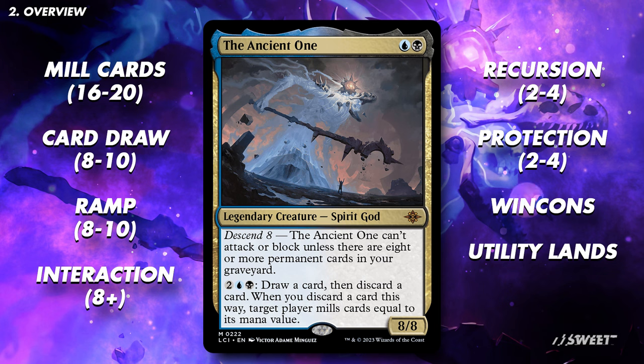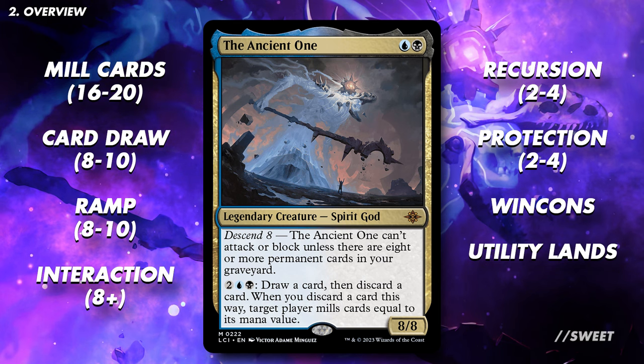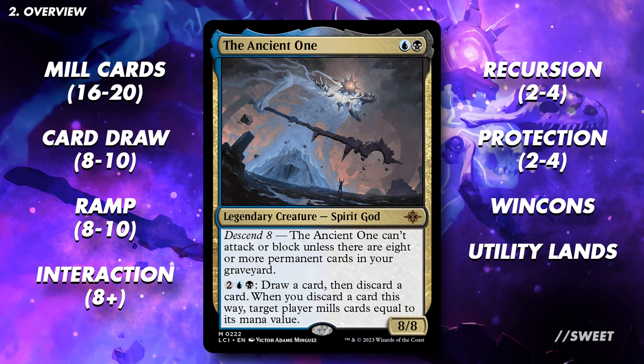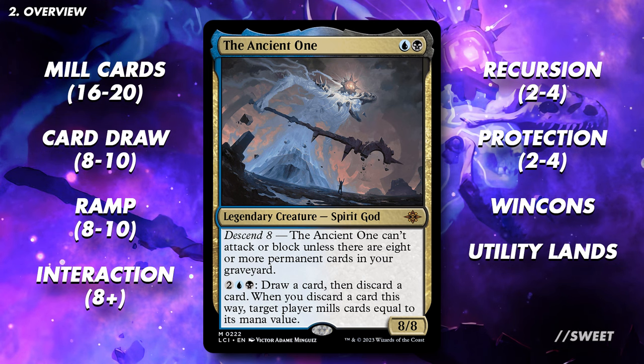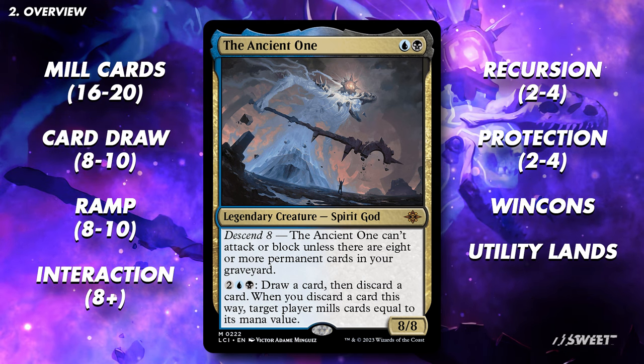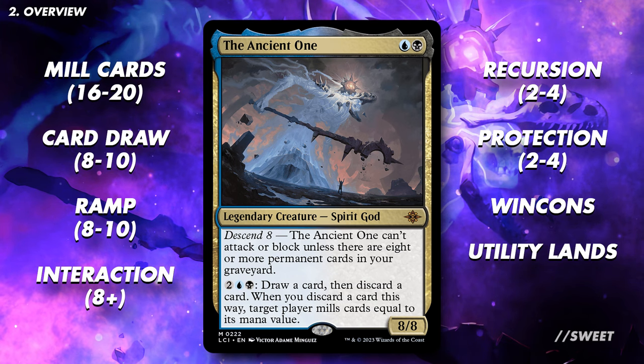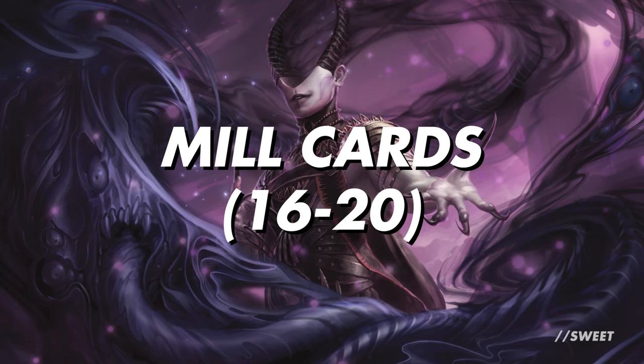A quick word on how this video will work: we give you all the different sections that you need to run in the deck, tell you how many cards to run in each section, and then give you a bunch of options for you to pick to make the deck your own. Any cards we mention will be down in the description below. First up is some mill cards.